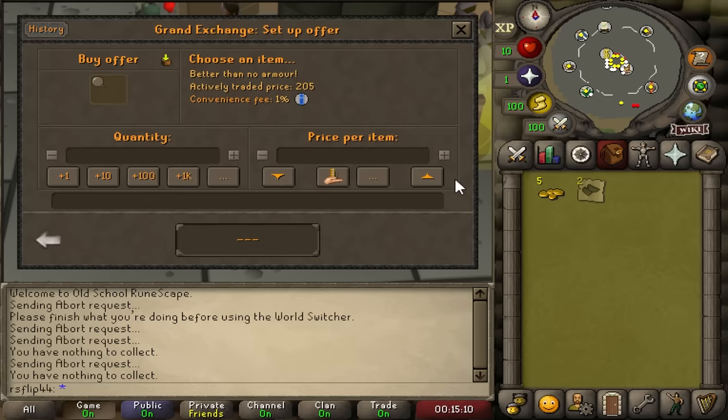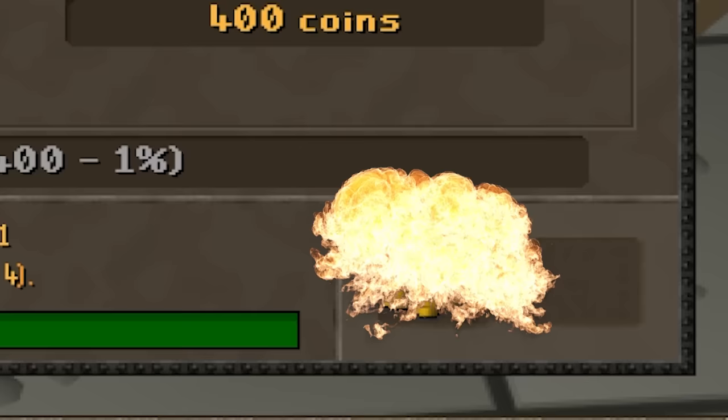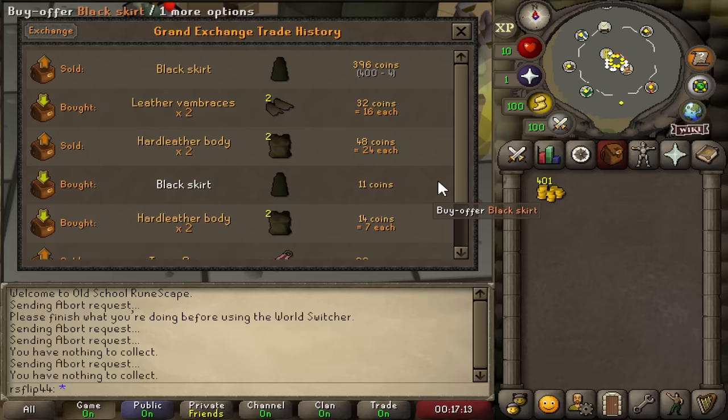I'm trying to stick to items that should buy and sell kind of quickly. Leather vambraces aren't that obscure, but we're trying to sell for almost 200 coins, so that might be a hard ask. Then the black skirt sold for 400 coins - that's a massive flip. We just made 385 coins on that, by far our biggest flip yet. So now we actually have 400 coins to work with.